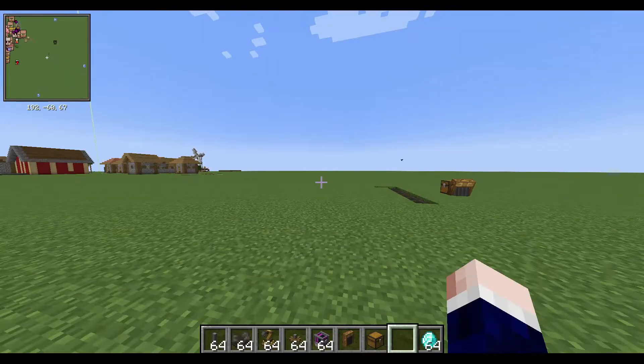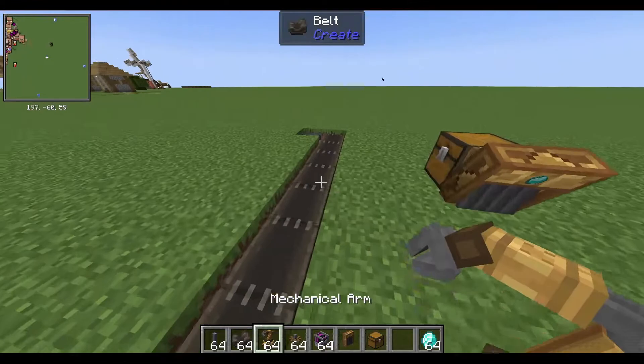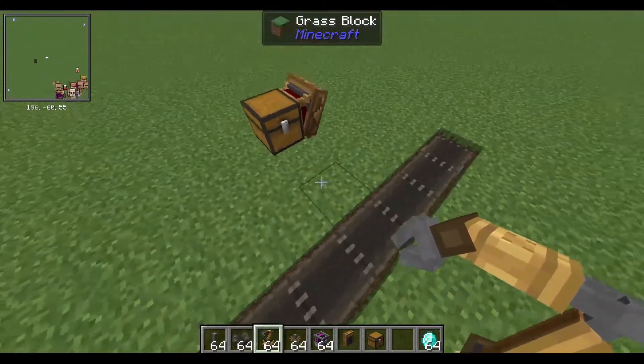So basically these mechanical arms, they pick up items and put down items for every launch. So just right click on the conveyor belt.